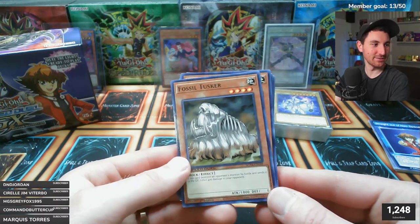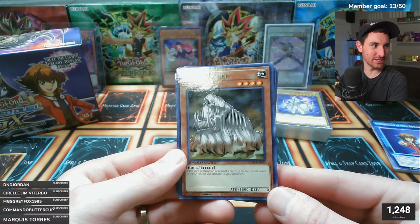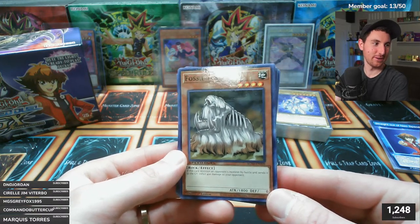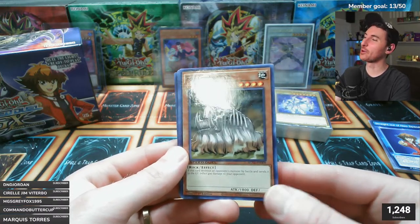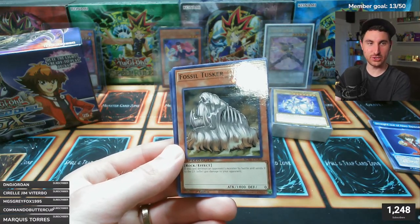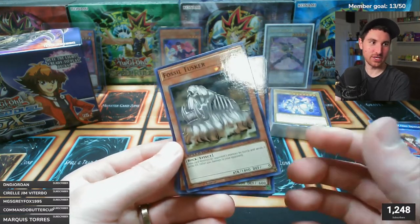Chat looked it up - the newest Arcana Force cards are Arcana Reading from 2020 and The Fiend which is in this set. I don't remember most of them - other than The Fool, The Chariot, and The Moon, I don't remember any of them. They were most likely all from Light of Destruction.